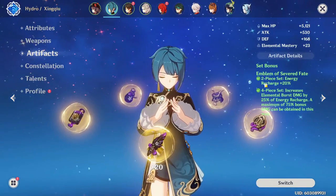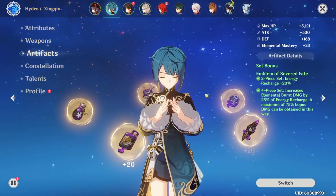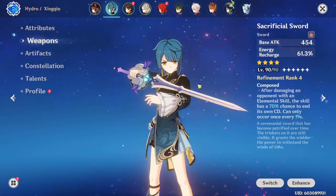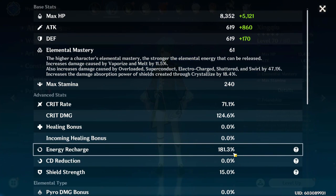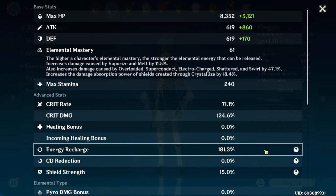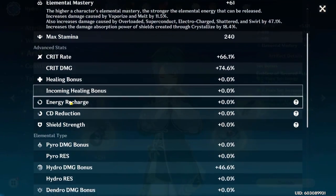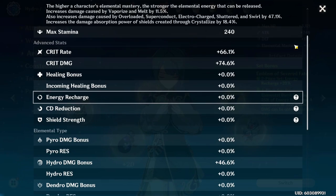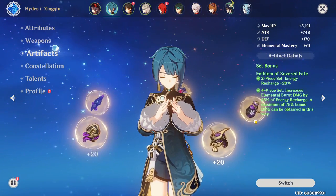To give a last example of how good this 2-piece is: you can actually get all the energy recharge you need on specific characters from just the 2-piece and a weapon. For Xingqiu with a Sacrificial Sword at a decent refinement level, the 60% from the weapon plus 20% from Emblem already gives you 180% energy recharge — meaning you really don't need ER substats at all. My Xingqiu's artifacts have zero energy recharge substats, and I still get my burst back on cooldown.